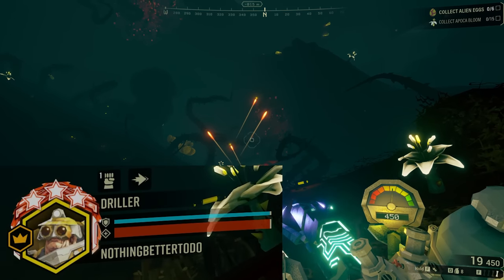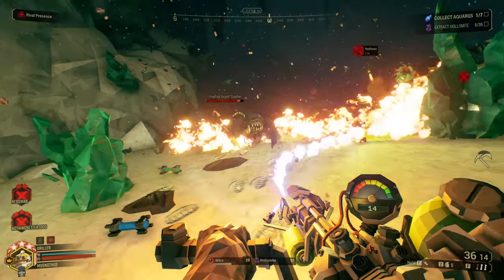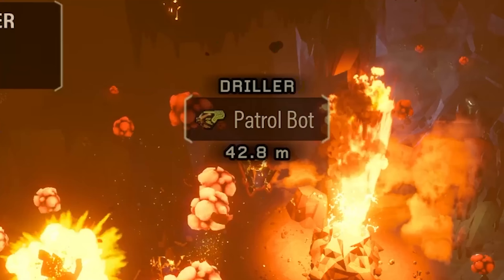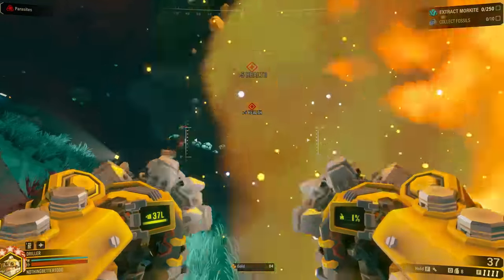Then there are the homing missiles, which in my opinion are the most problematic of the patrol bot attacks. With a direct hit, these do six total base damage per missile at four missiles per attack. Playing solo on hazard 5, letting all four missiles hit takes you from full health and shields to under a sixth of your health. On hazard 5, there's usually about three bots per wave, so you may be dodging homing missiles from more than one patrol bot. They can lock onto you from just about anywhere without even needing line of sight, and there seems to be no limit to their range. One saving grace is that as a driller you can drill these out of the sky without taking damage, and even get HP if you're using the vampire perk.